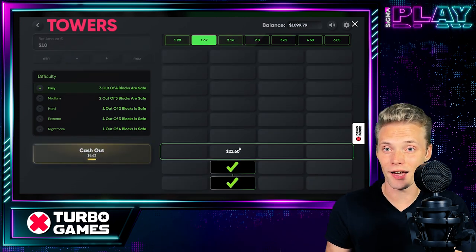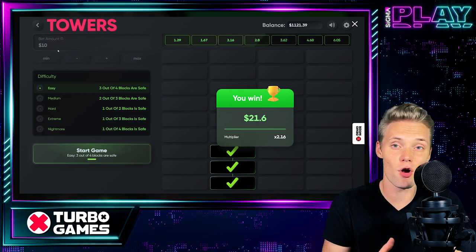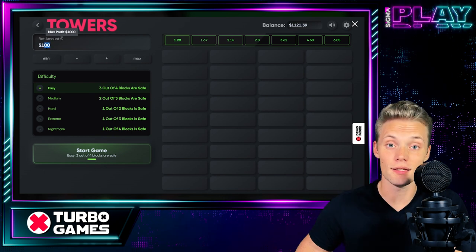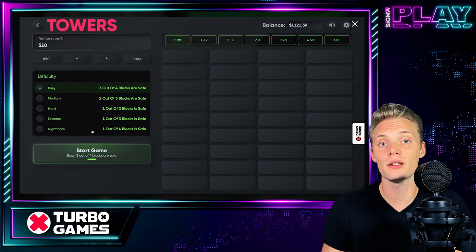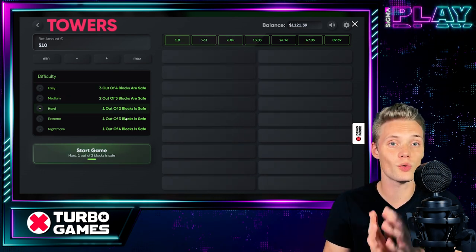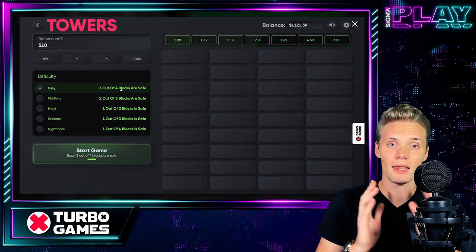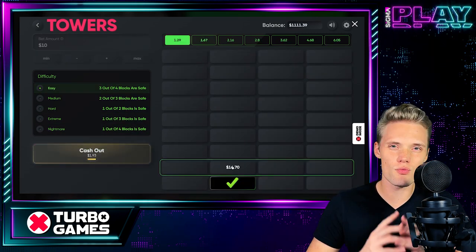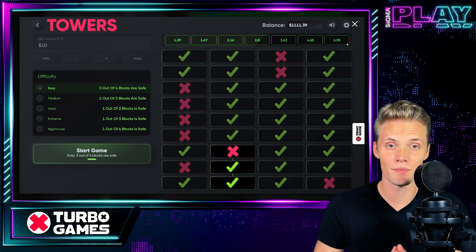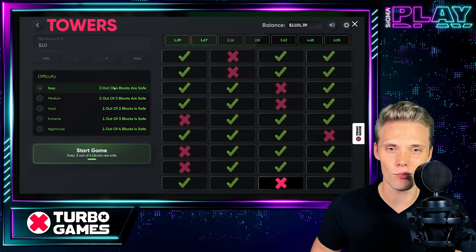On the left hand side we got a field where we can adjust our bet size from as low as 10 cents up to 100 euros. And difficulty — this one probably is the most important one since this will determine our grid size and potential winning multipliers. The game's main goal is to reveal the blocks and try not to open the ones with the red cross. The higher you build your tower, the higher the winning multipliers.